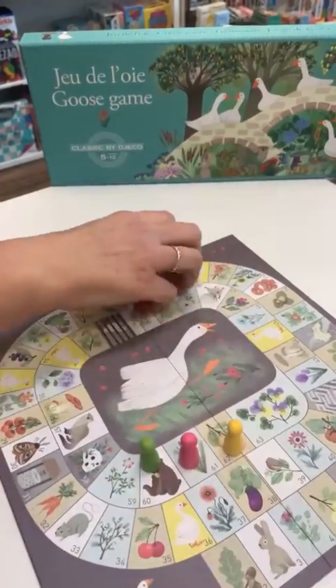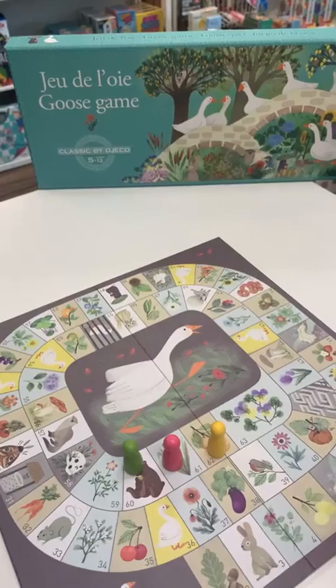And now you swap with the bear — so if you land on the same square, it's a swap.